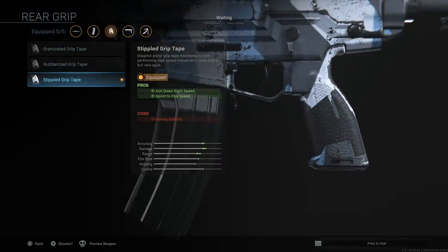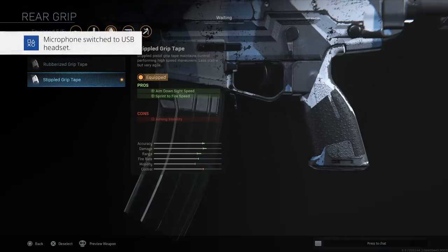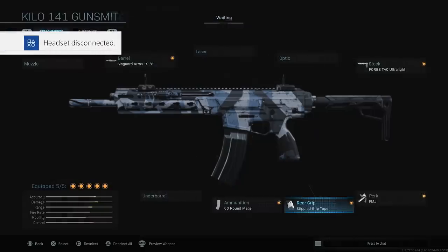Next is the rear grip. Stipple Grip Tape is really, really good — it gives you ADS speed and sprint-to-fire speed. Sprint-to-fire speed reminds me of Gung Ho from Black Ops 4, probably the best perk in that game. It allows you to shoot faster coming out of a sprint, which is almost all the time in Call of Duty, especially in this game where sometimes you have to run a long time to get back into the fight. The con is aiming stability, but I think this is 100% worth it.